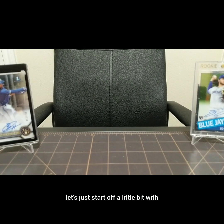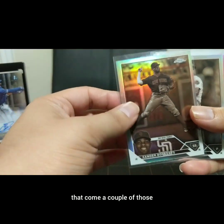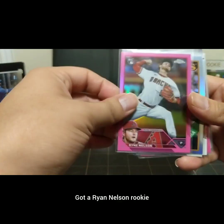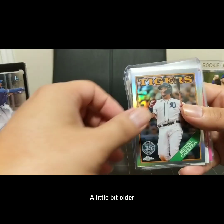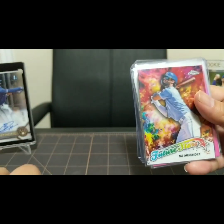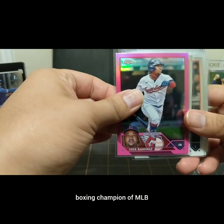Let's start off with some of the blaster hits I had before. We got some sepia refractors, a couple of those. We've got a Max Scherzer - this is all one blaster. We've got a Ryan Nelson rookie, probably not the rookie you're wanting right there, he's a little bit older. Got a nice Miguel Cabrera, Ke'Bryan Hayes straight out of Tomball. I like the designs of the Future Stars, it's really nice. Nice J-Ram, boxing champion of MLB.